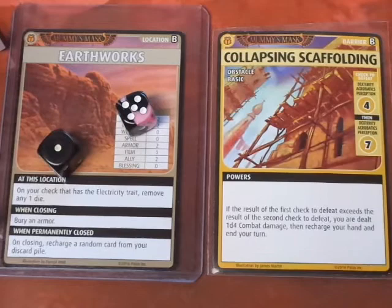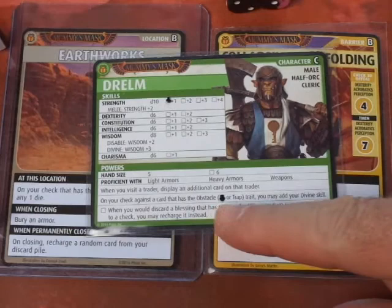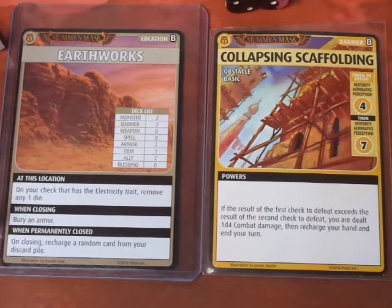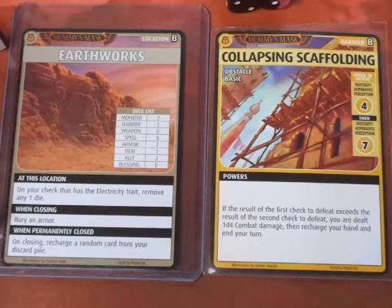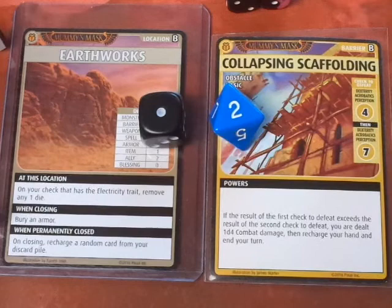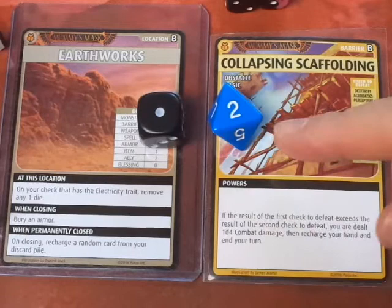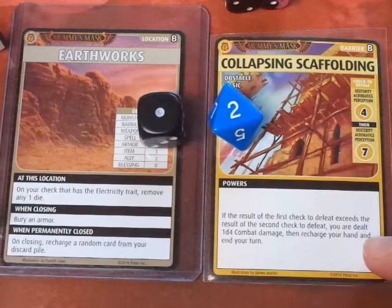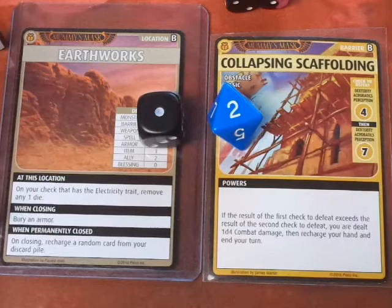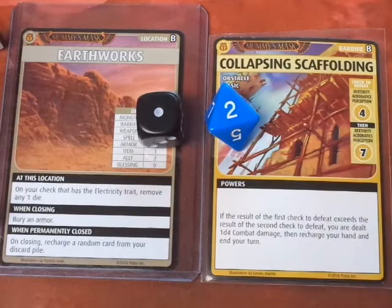Now we have to do another Dexterity check, and we need to remember we rolled a 6 for the first check. We're going to use Drealm's Special Power and add his Divine Skill — D6 and D8 plus 3, since his Divine is Wisdom plus 3. We rolled 2, 3, 4, 5, 6 — total of 6. We failed that check. Since the first check result of 6 does not exceed the second result of 6, we don't take the extra penalty effect, but we did not defeat the Collapsing Scaffolding. We reshuffle it back into the location deck.